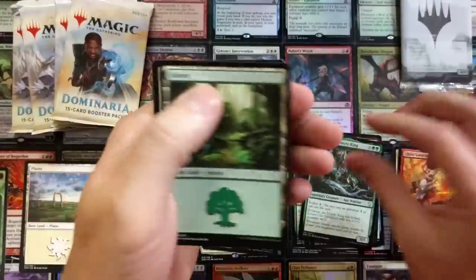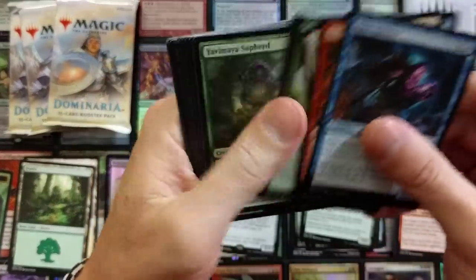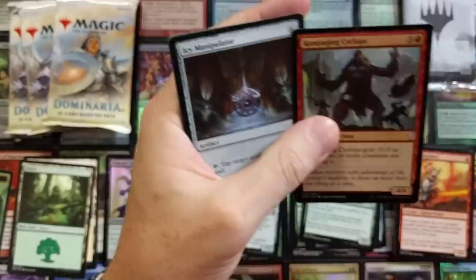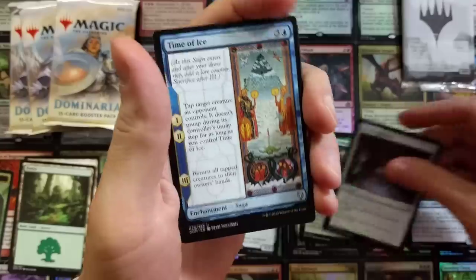So we got our foil pile, land pile, token pile, rare pile, mythic pile, uncommon pile, and common pile - and that's just the beginning of the sorting. We got another Icy Manipulator. I like that they reprinted that. I think the last time it was printed was Ice Age.